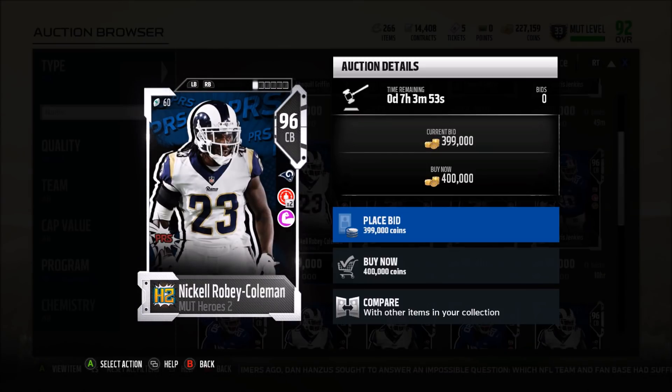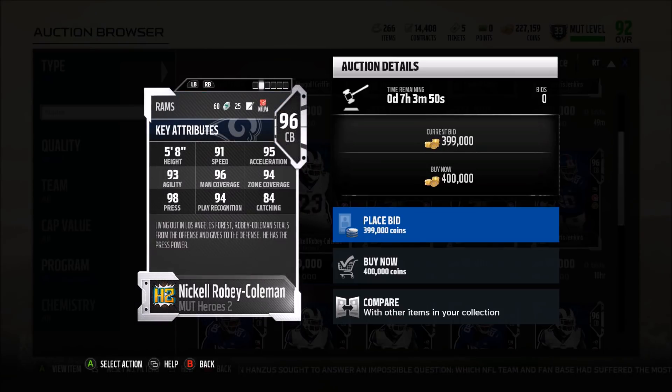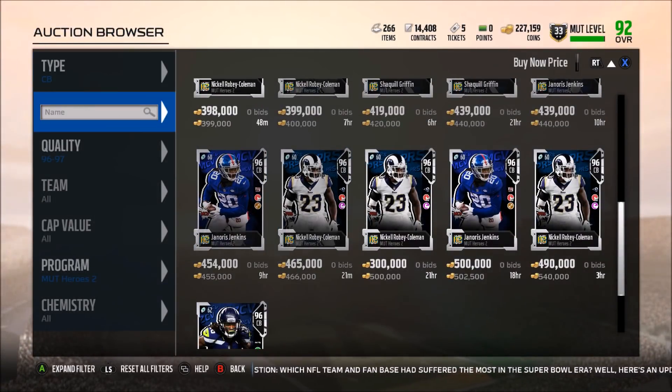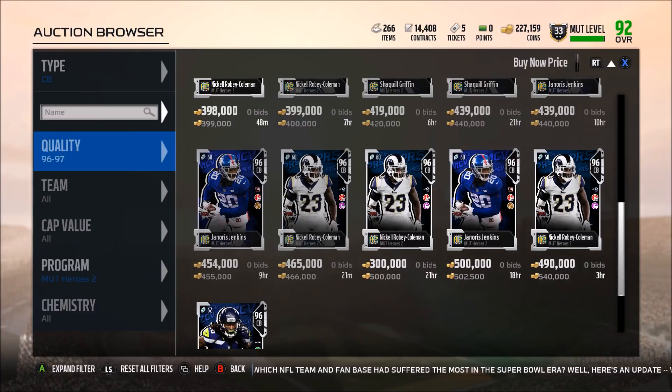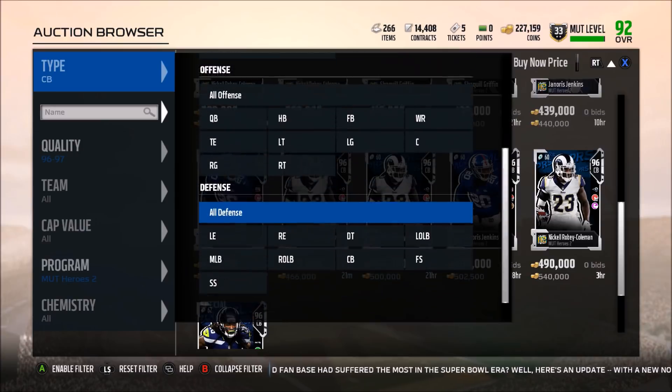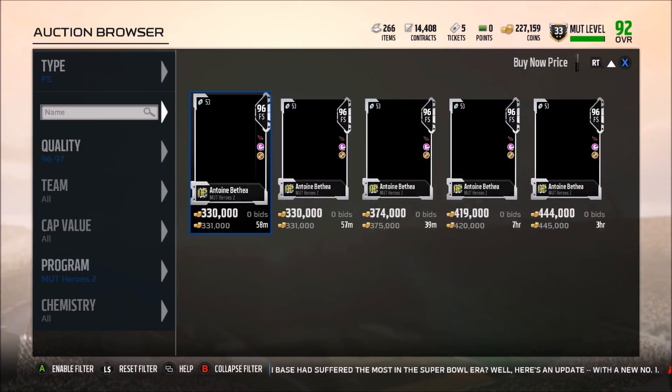Nickell Robey-Coleman — I've never even heard of this guy. Press is his ability: 98 press — very good. 91 speed, but 5'8" — that's just going to be a no off the bat. He's got great man, great zone, great catching, great play rec, great press. But a 5'8" cornerback with 91 speed — nope. Of the cornerbacks, I would probably go Griffin if I had to pick one.